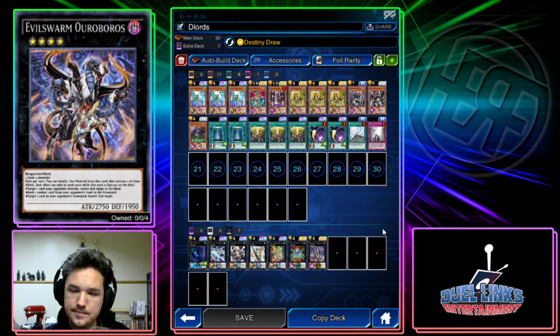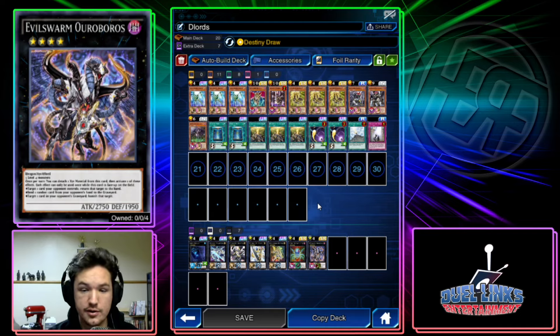First of all, we're using Destiny Draw, so it has to be Jaden Yuki. Thankfully, he's one of the first characters you unlock — you can just pick him when you start, or there's a character unlock mission at around stage 10. Very easy, you just get him through playing the game. Easy peasy — this is the easiest part. You get Destiny Draw as a skill for Jaden Yuki.